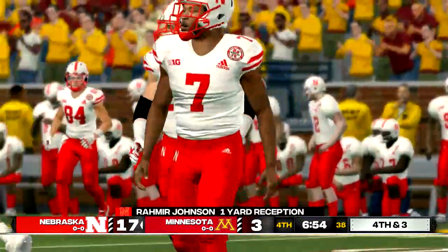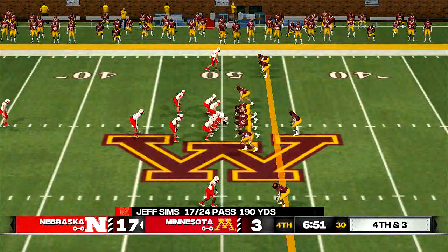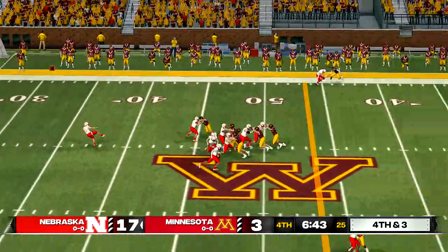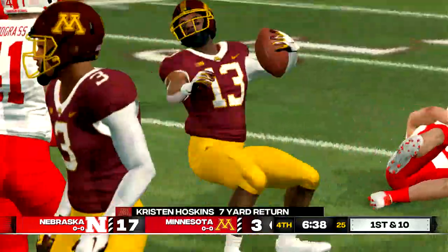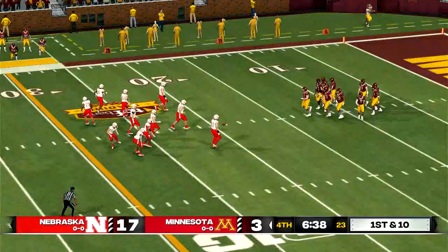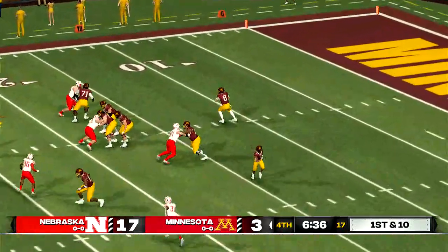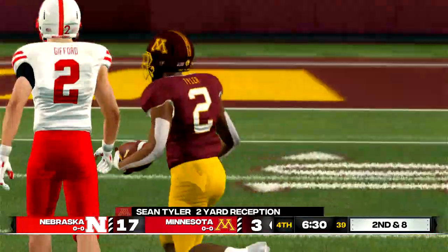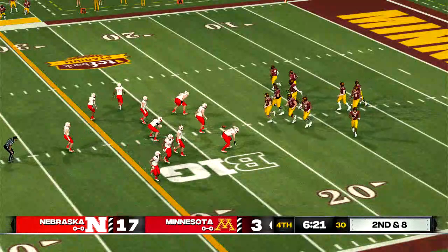He gets hit out of bounds at midfield — they really cranked it up a notch on that series. Trying to change the field position with this kick. He fields the punt at the 13 and goes down at the 19-yard line. They went for it on fourth down on their last possession and weren't successful. You've got to be smart about when to go for it on fourth down and when to punt and try to affect field position. Second and eight, ball on the 22-yard line.